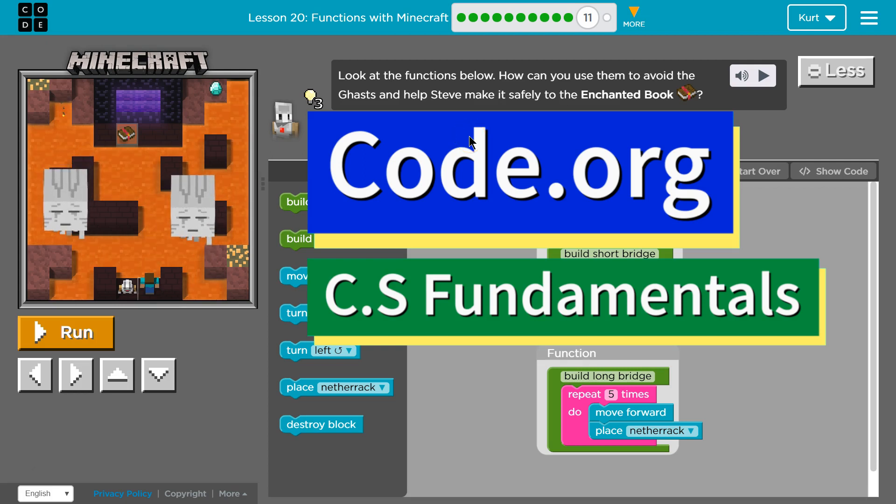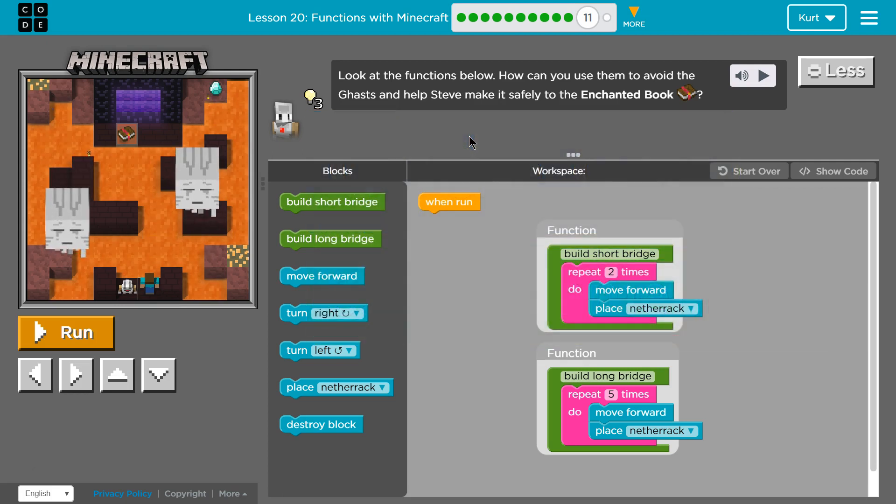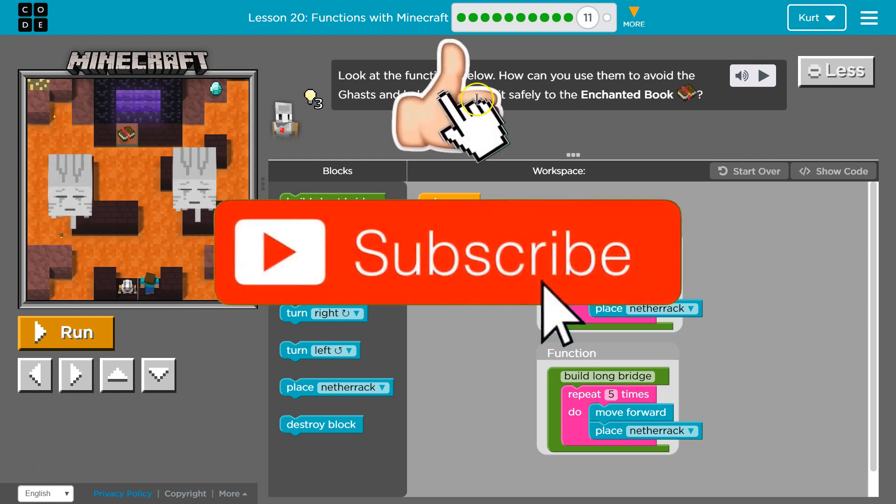This is code.org. I'm currently working on CS Fundamentals. Look at the functions below — how can you use them to avoid the gas and help Steve make it safely to the enchanted book?